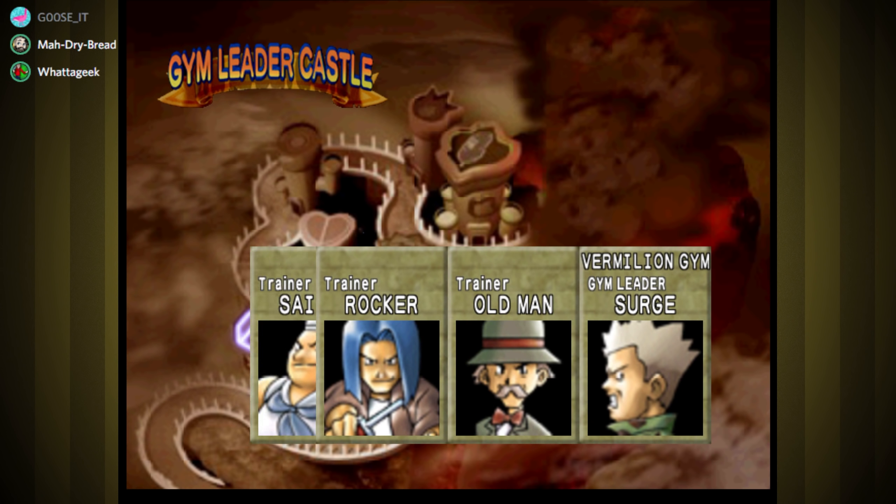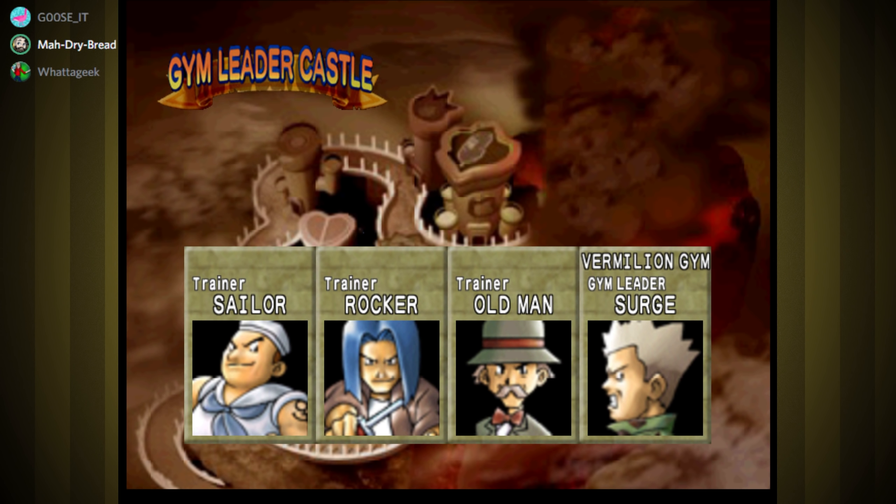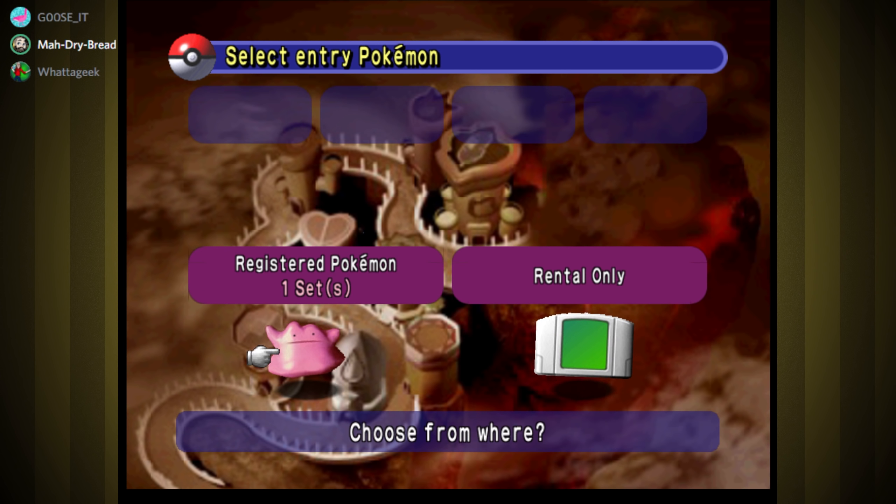Hey everybody, welcome back. Sailor, Rocker, Old Man, Surge — they really couldn't figure out electric trainers, could they? Sailor? How about Technician? Is that more than seven characters? Probably — yeah, it is.